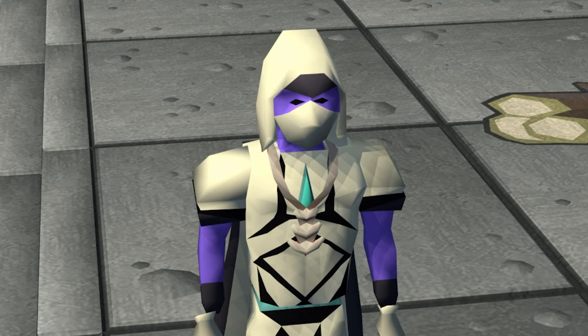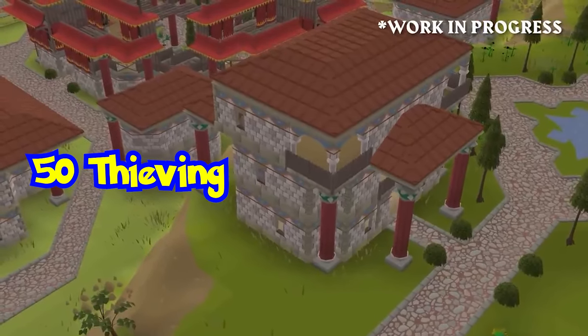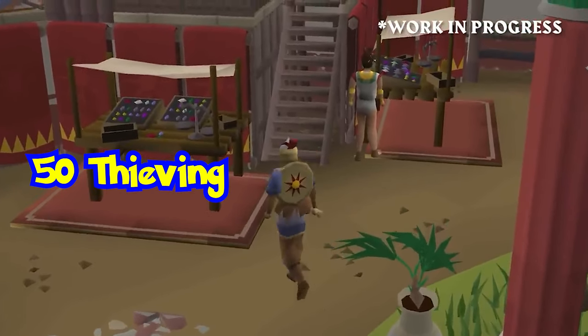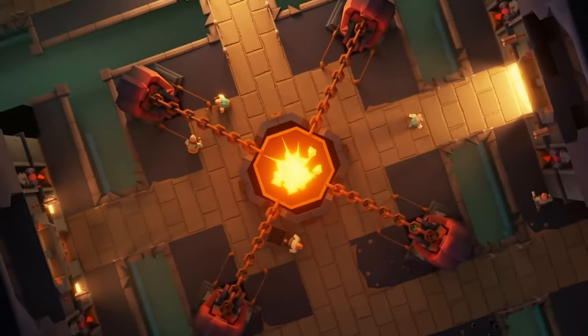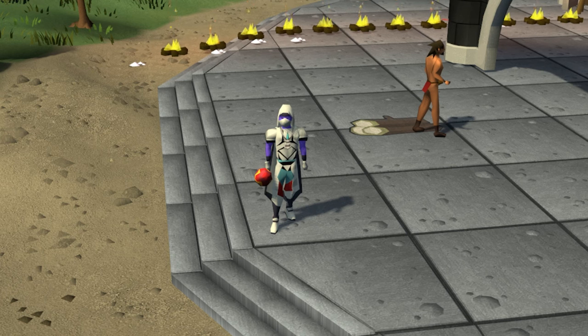Thieving just got a lot better. Needing 50 Thieving, you will be able to travel to this town where you can use children to distract the citizens, where you can rob them blind. Without distractions it is not worth pickpocketing them, but with distractions you have a 100% success rate and you will auto pickpocket, which is super crazy awesome. If you want to learn more about all of this, I made a video going over it in depth right here.